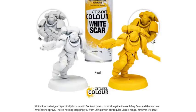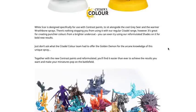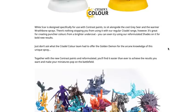There's some old/new comparison imagery here — not entirely sure what they're getting at. White Scar is designed specifically to use with contrast paints, sitting alongside the cooler Corax White and the warmer Wraithbone sprays. There's nothing stopping you from using it with the regular Citadel range, however — it's great for creating punchier colors from a brighter undercoat. You can even try using your reformulated shades on it for bold new results.